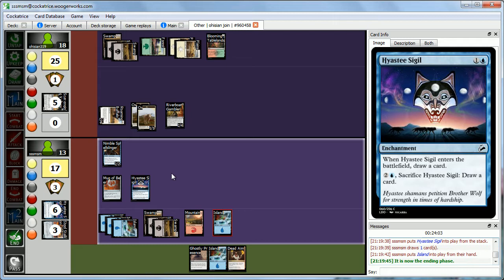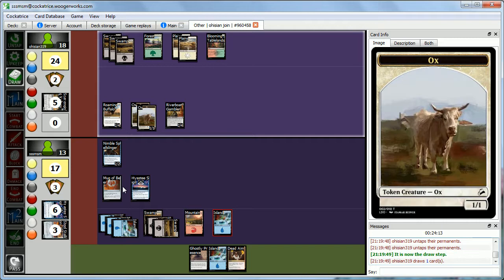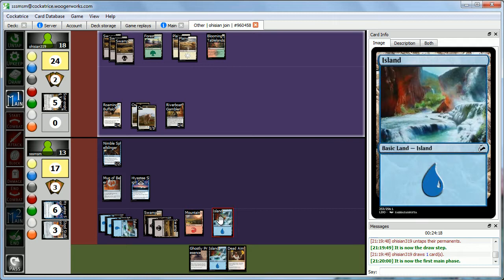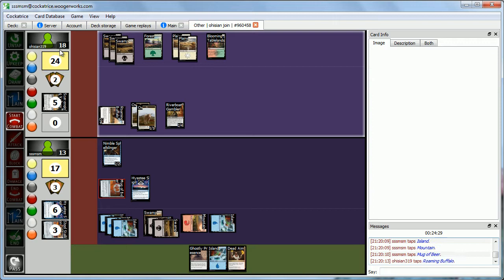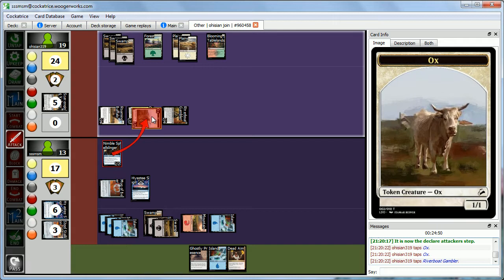We could cast Ghostly Presence to make our Spellslinger a 3-3, but it still doesn't do much. Abby goes to her attack phase. We tap her Roaming Buffalo with Mug of Beer — she gains a life up to 19. She comes in with everything.